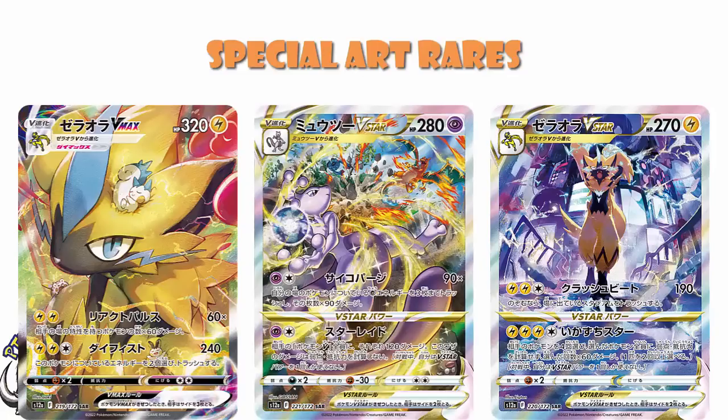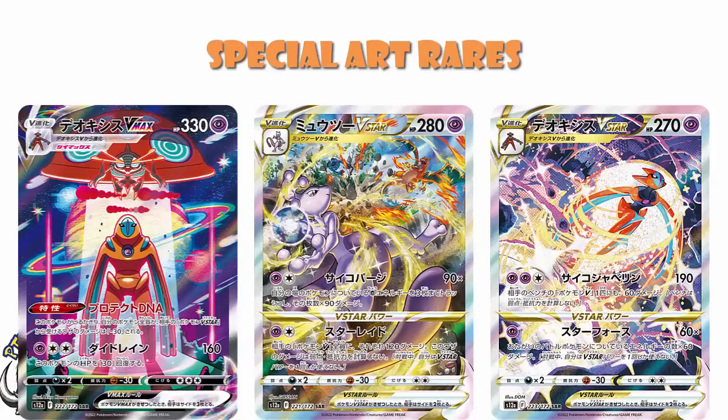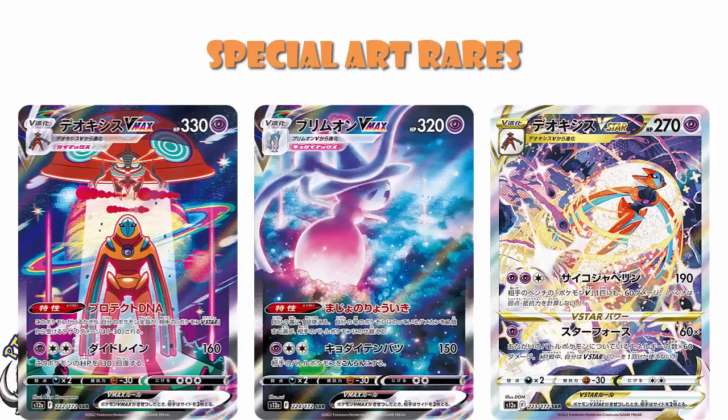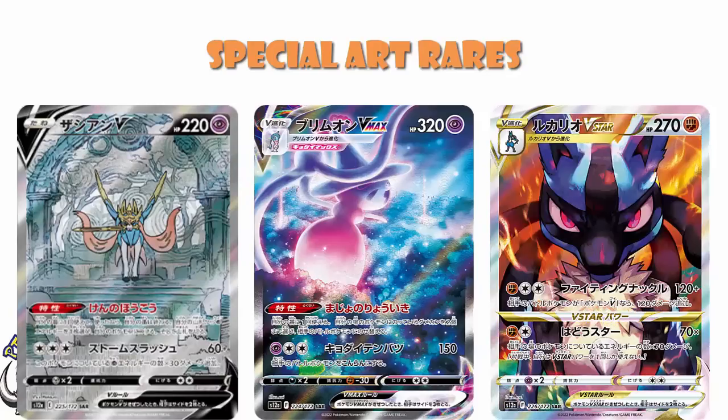We've got the Mewtwo, which is the other half of that artwork with the Charizard — absolutely stunning. We've got the Deoxys VMAX with your Gigantamax Orbeetle, and I know a bunch of people are going to absolutely adore this. And then obviously the Deoxys V-Star to go along with it quite nicely. We've got Hatterene VMAX — the last Gigantamax Pokémon that hadn't had a VMAX finally gets one. The circle is complete.